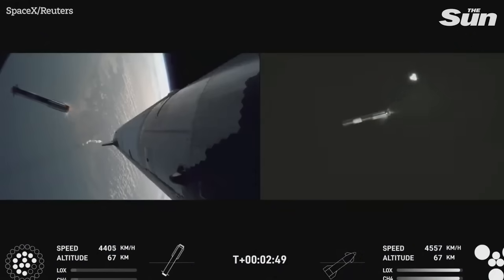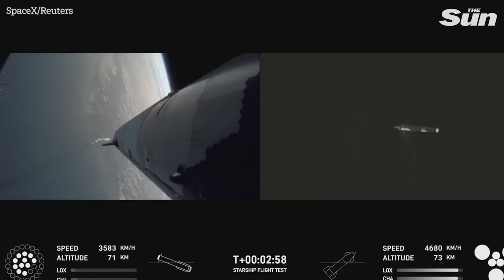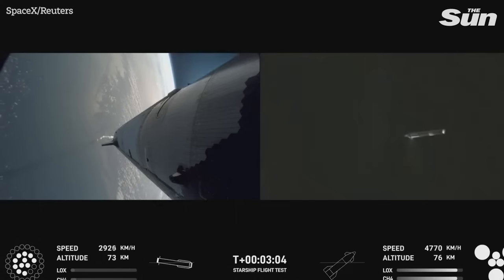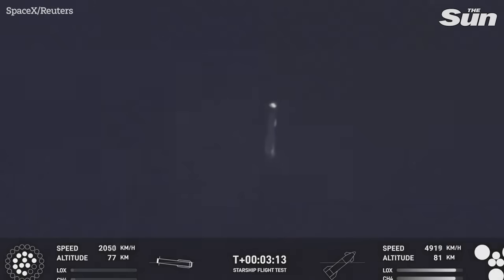Stage separation. Booster engine boost back burn start up. There we go — ship engines, all six Raptors ignited. We're doing that boost back burn. Looks like we got 11 of the 13 that we commanded for that. So that's going to start sending the booster back. We are still go for booster return even with two Raptors out during that boost back. We can do a full duration one. Looks like we got a ship with six engines heading into space, and a booster hopefully on its way back to Starbase.